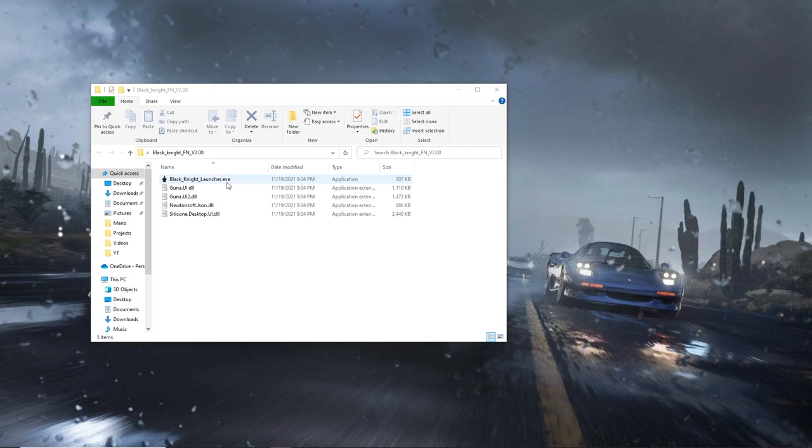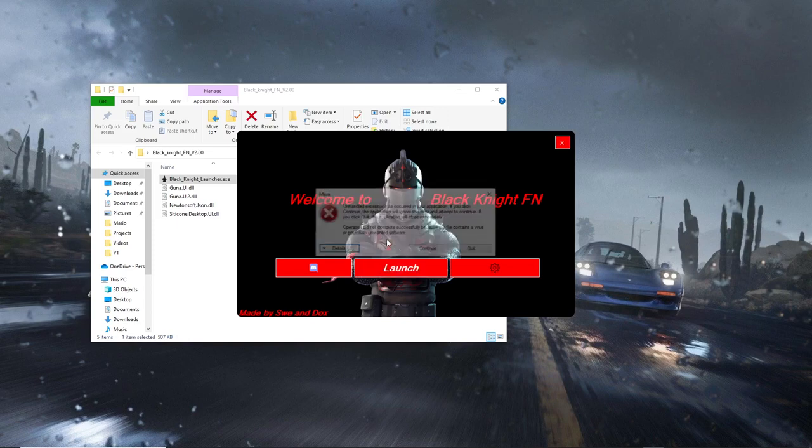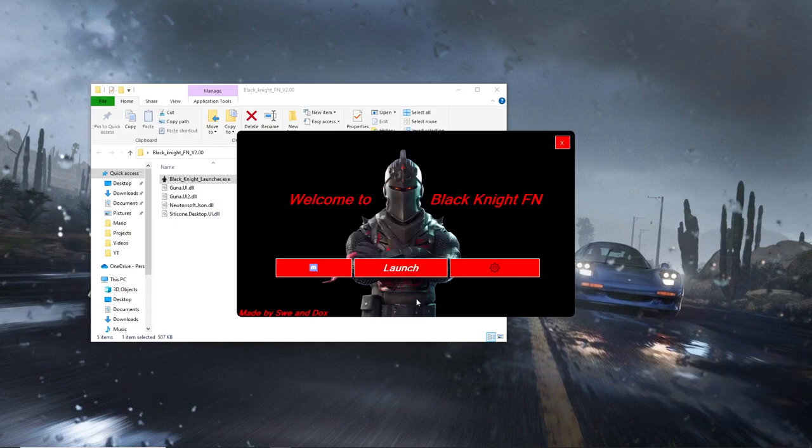Now what you can do is launch up the Black Knight launcher by clicking on this file right here. Once it opens it should give you a page like this, so now what you want to do is simply click on 'Launch' and it'll automatically detect where your Fortnite has been installed.